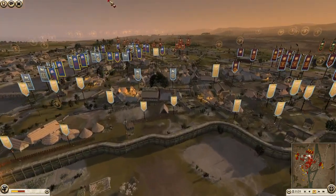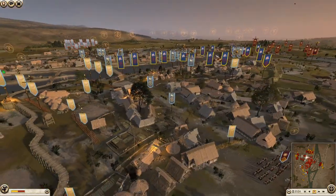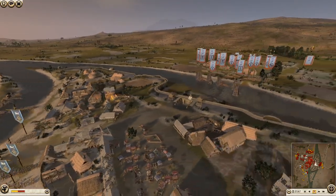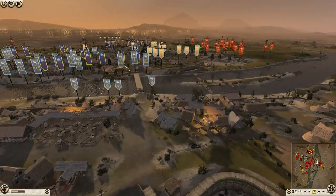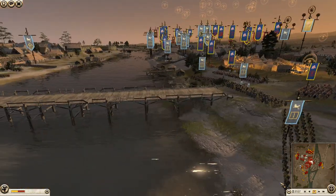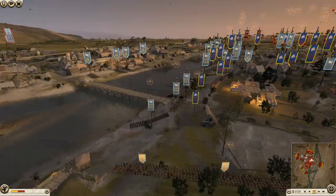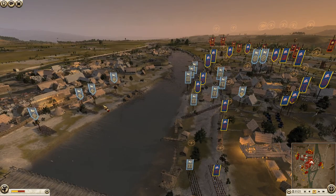We have Kush, Masaesyli, Bactria and Macedon inside this settlement, very cramped inside here in Ancyra. We also have outside attacking: we have the Seleucids attacking from this side — we don't usually see attackers come from this side, this will be fun. We have Rome, Arverni and another Macedonian army. I just realized Masaesyli is going to be doing an old bridge defence. This will be painful for Seleucids, though they can come across some other places like across this river here.